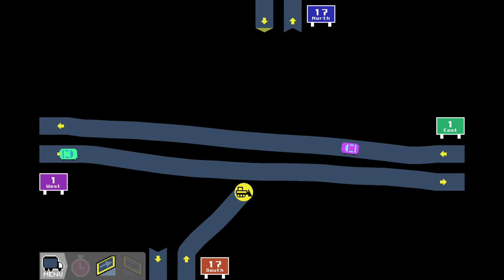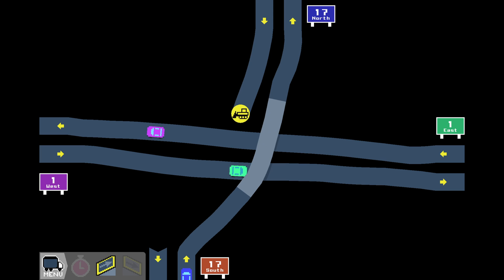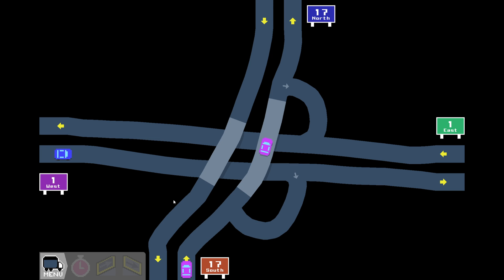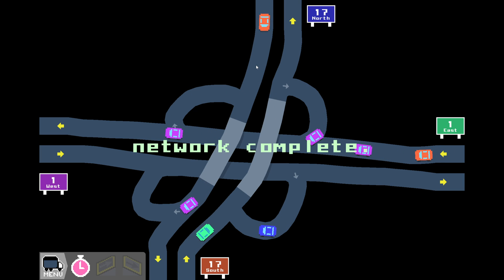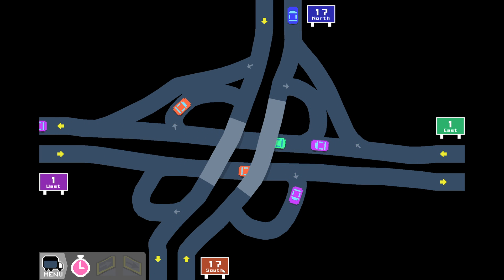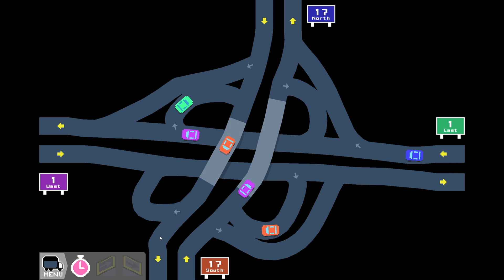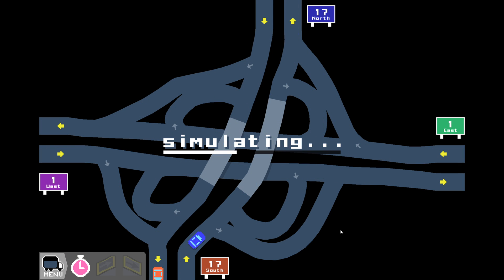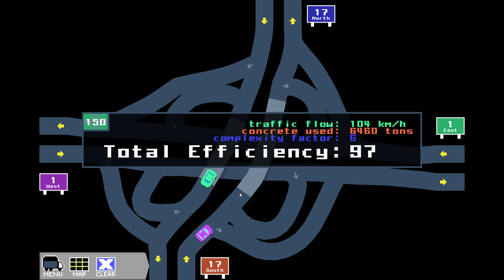Let's try this again. There we go — all the way up, coming back down, and connecting in. We go up here, we take a turn here, we take one over here. From here we are going back up here, from here we are going around, and from here we're going in there. Network is completed. Let's simulate it. Not sure how that is a 97, but sure.